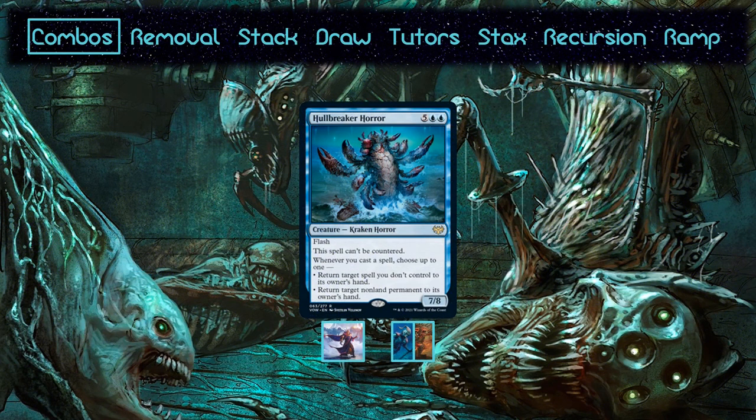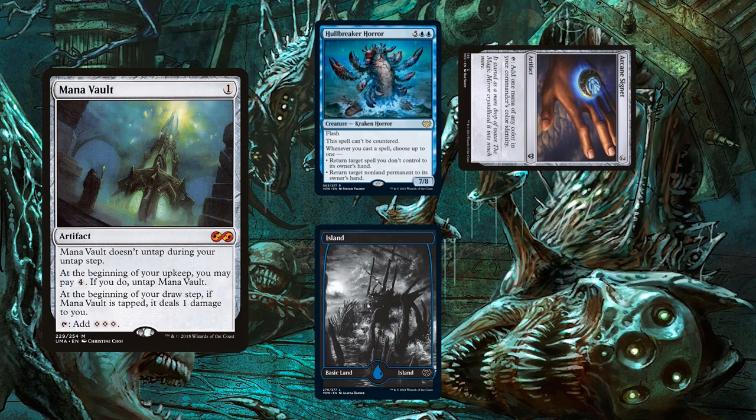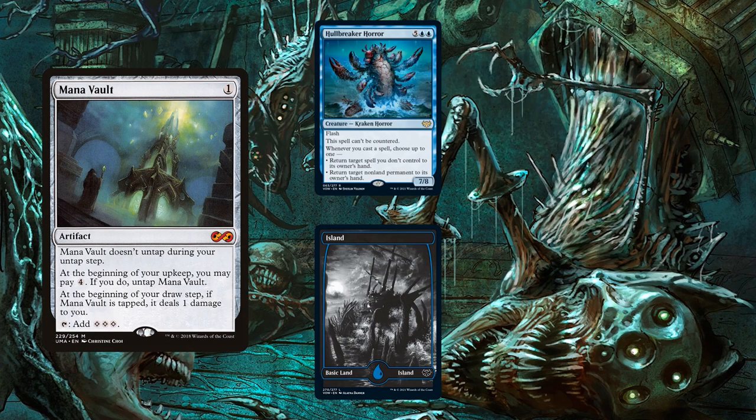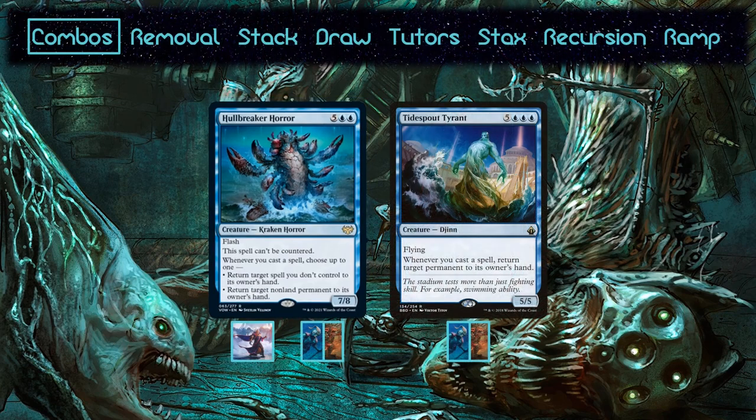The combo creature in both Urza as well as Thras and Roger is Hullbreaker Horror. If you've got two permanents that are mana positive together, you can bounce them back and forth. With Hullbreaker Horror on the field, cast a spell, tap the permanent for mana, and use the trigger to return it to hand. The spell resolves, then you can cast the first permanent and repeat ad infinitum. Hullbreaker Horror is a strictly better Tide Spout Tyrant, as it allows you to interact on the stack. Although the plan certainly isn't to actually cast it, if you draw into it, Hullbreaker Horror costs less and is uncounterable. Tyrant can hit lands, and there are situations where that's relevant, such as bouncing your own Mystic Sanctuary to hand. However, this isn't enough to redeem him, and he is firmly second to Hullbreaker.